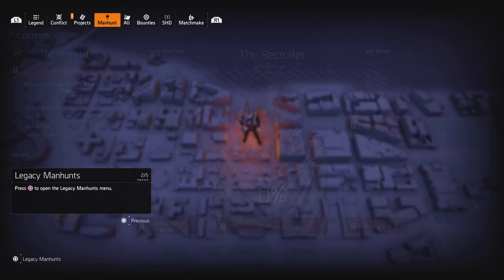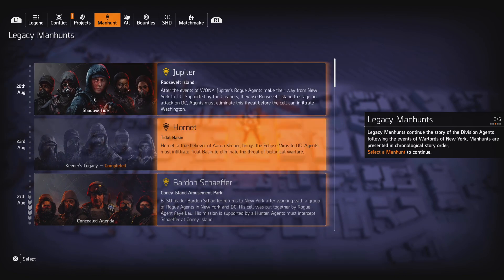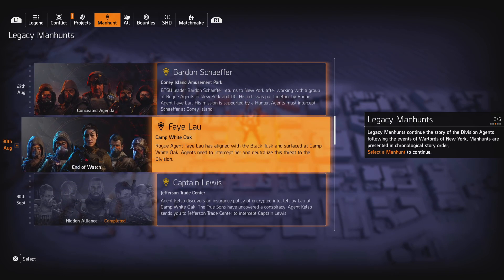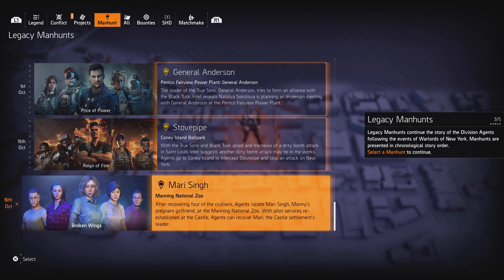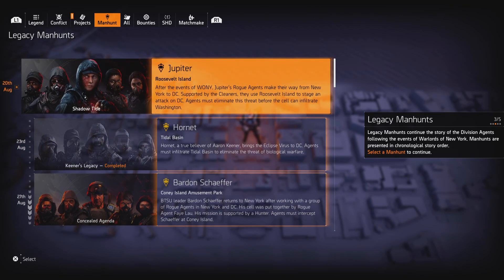Hit square up for your legacy manhunt. You'll select a manhunt — you can currently run Jupiter, Hornet, Barton, Schaefer. All right, that was always fun. Got Captain Lewis running around there, and I get to go fight my uncle General Anderson, Stovepipe, and Marie Singh, so we've got some good missions available.